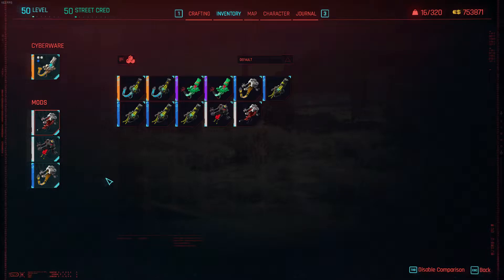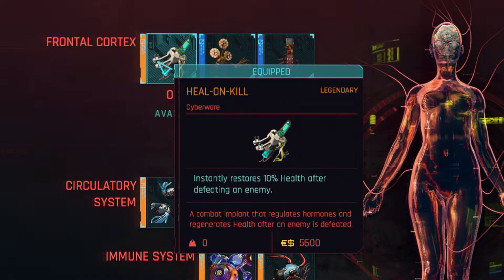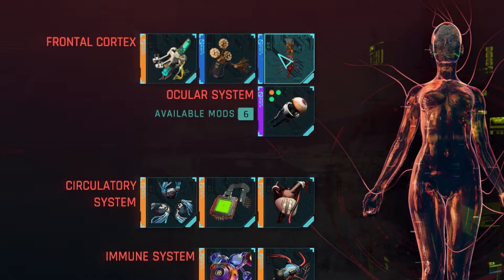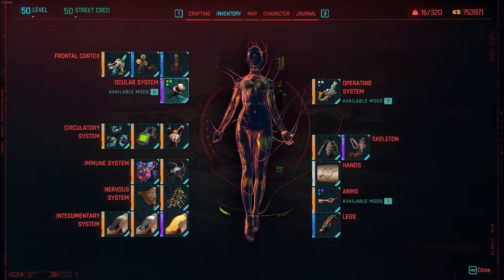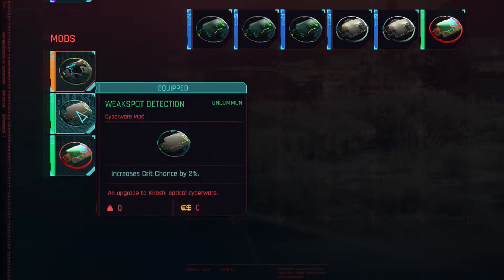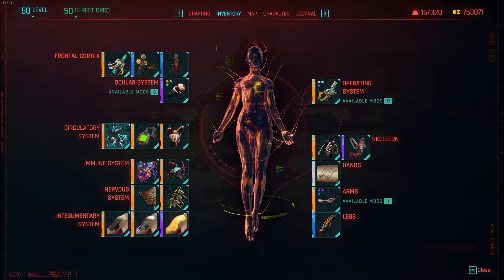For my frontal cortex, I have heal on kill, which heals 10% of your health after you defeat an enemy. Then I have limbic system enhancement which increases critical chance hit by 4%. I have xdisc which I don't really need since I'm not using hacking anymore, and I have a crochet optics 3. The mods installed here mostly help with critical chance hits — you need at least 9 intelligence to get the critical hit bonus cyberware mods.